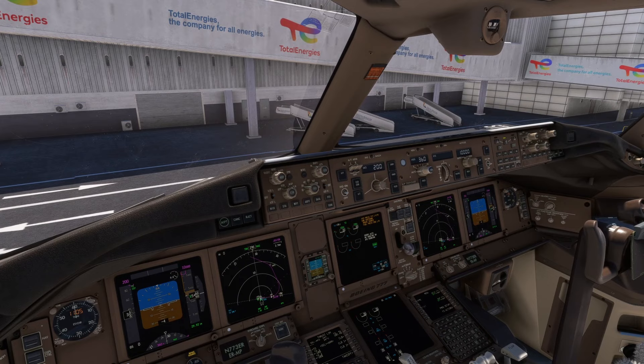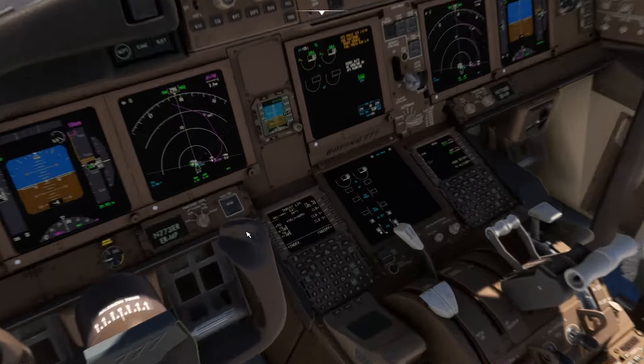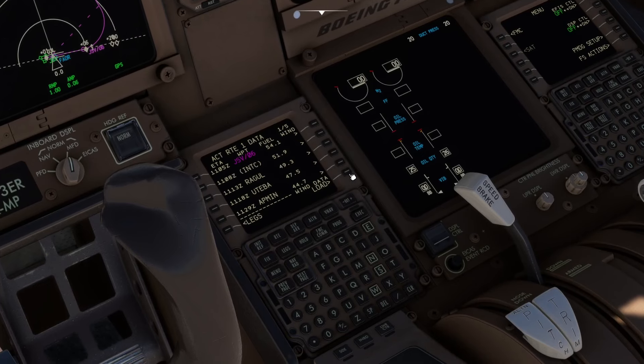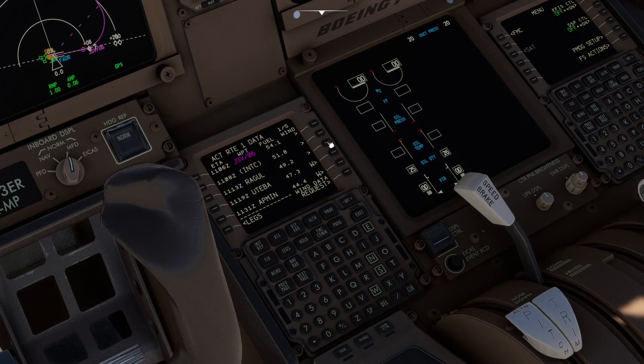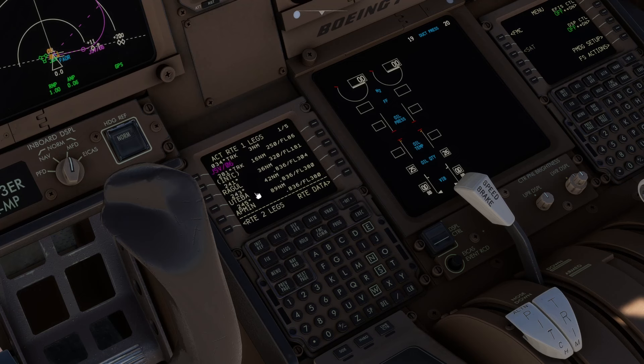What does the checklist say now? Having programmed the route — we haven't quite got everything ready. Let's go to the LEGS page, go to Route Data, and load the wind data and execute it. That means if we go and look through any of the legs and look in here, you can see all of the forecasted wind at altitudes along the route. It's all in its head so the VNAV can be calculated much more accurately.